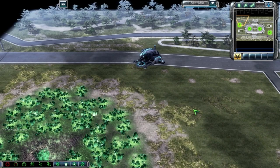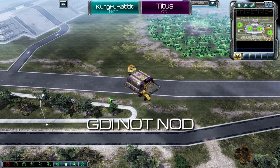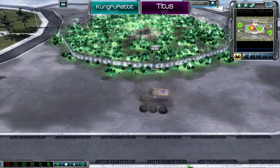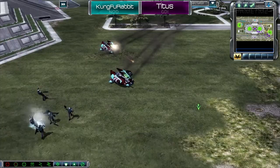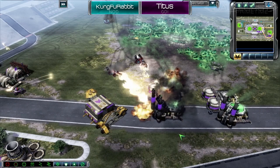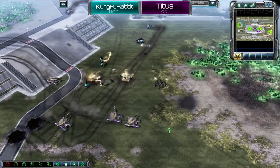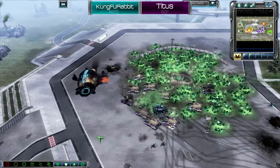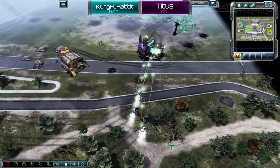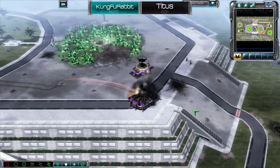Game 5 brings Kung Fu Rabbit as the cyan Nod and Titus as the purple Nod on Tournament Tower in Tiberium Wars. Titus immediately expands to the middle, while Kung Fu Rabbit proxies a war factory and rushes Scorpion tanks, quickly followed by flame tanks. Titus desperately builds Predator tanks to counter everything thrown at him, and masses enough tanks to strike out and do some serious damage. But a single heroic stealth tank survives, and somehow Kung Fu fights his way to victory.